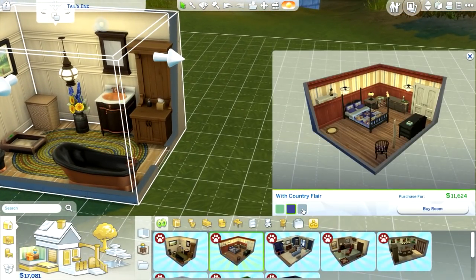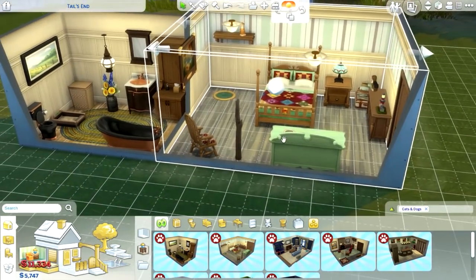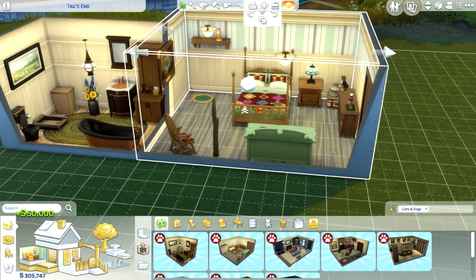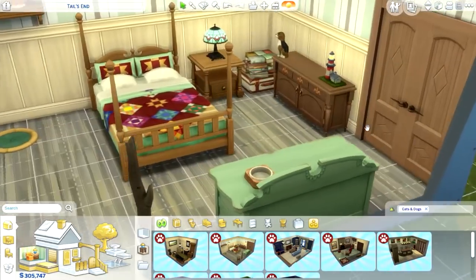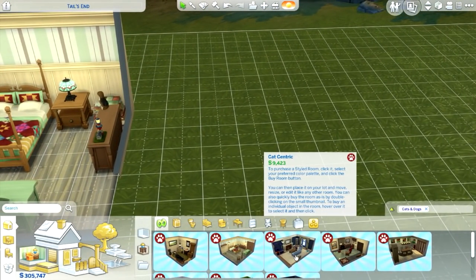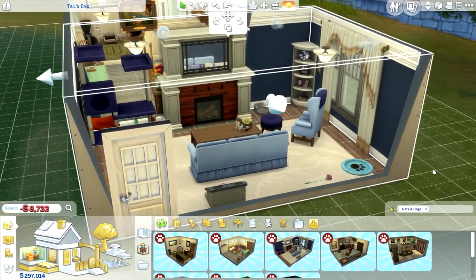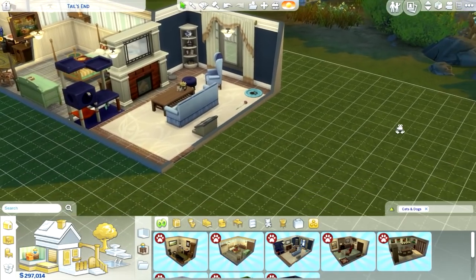We have this one called With Country Flare. These are very nice. Oh, we're probably going to run out of money, won't we? Well, let's do a quick little cheat. Alright, I think we should be good for now. This is the other pre-made room. Then we have the cat-centric — oh, this is a living room. These are actually quite nice.